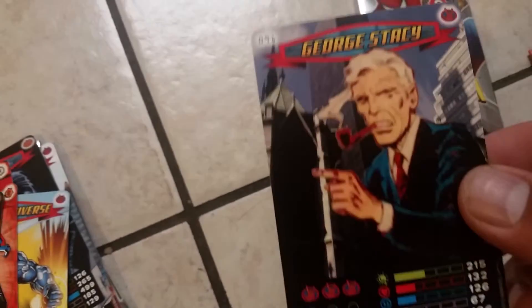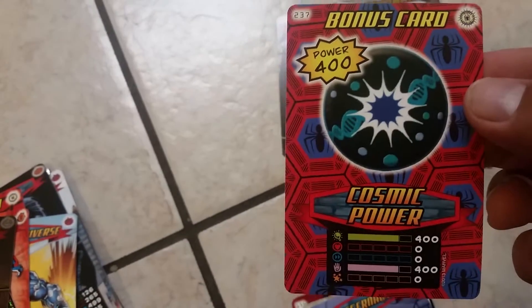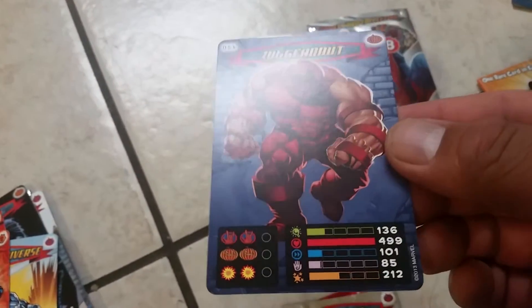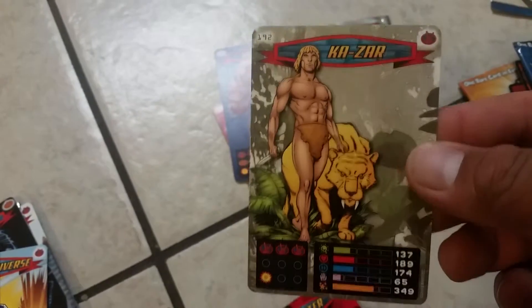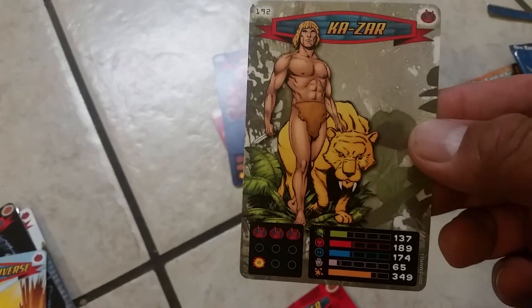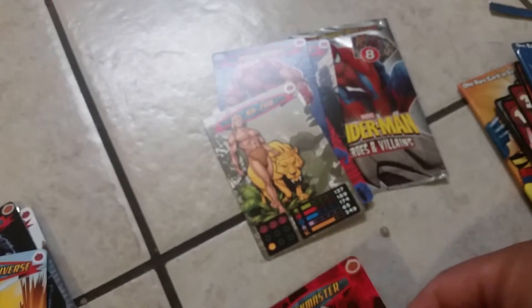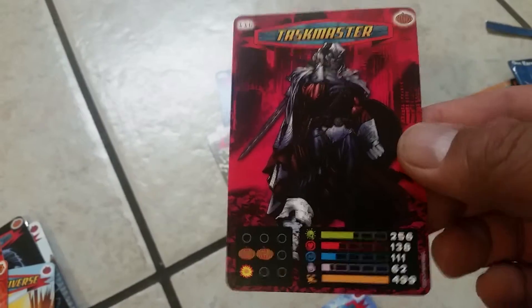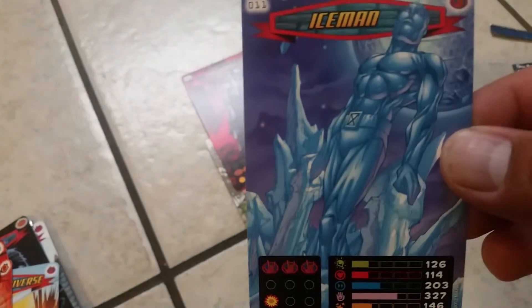This packet. I wonder how you play this. I'm gonna go on the indie computer. I don't even know some of the characters — I know some, not all of them. Trick Master, cool. Iceman. Cool.